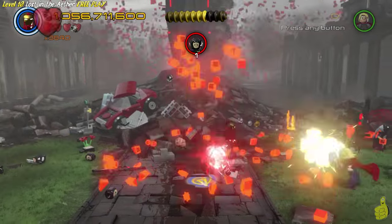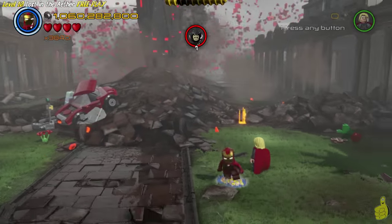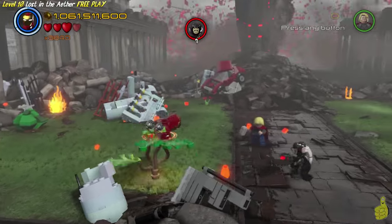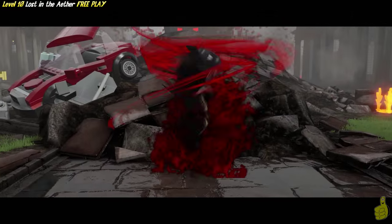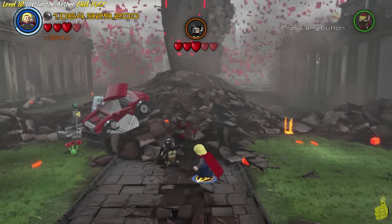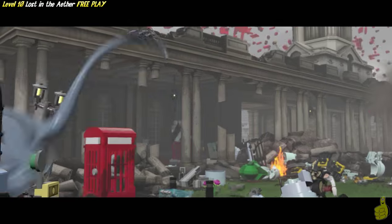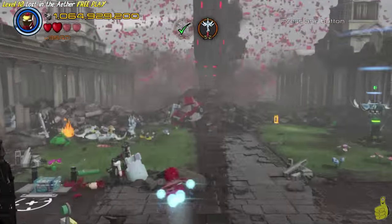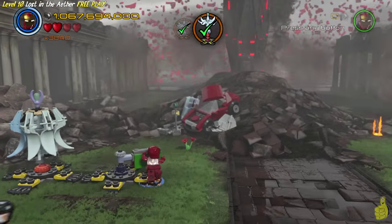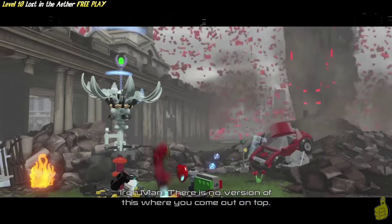Because we already got our Free Play completion, spoke to the Collector, got that red brick and all ten minikits - that wraps it up. If you guys are in a hurry, feel free to hit the start or options button to take you to the save and quit feature and the final total screen. Otherwise, you're going to have to go ahead and take Malekith out for the final time. Depending on how you played these levels - when we played the story levels we did one through seven, then eleven through fifteen, because that's how the story takes you. It skips over these levels and then re-includes them.